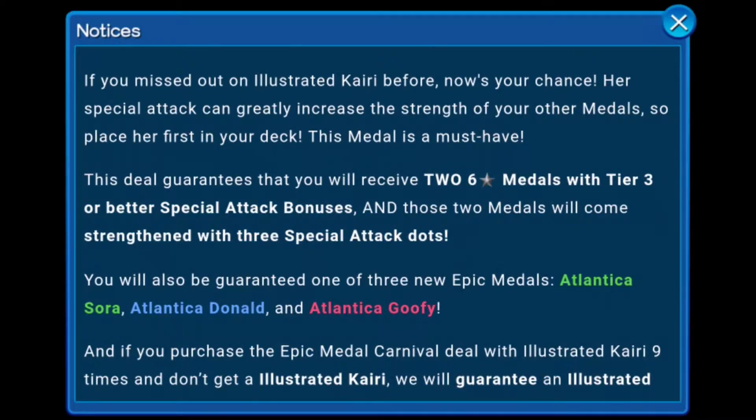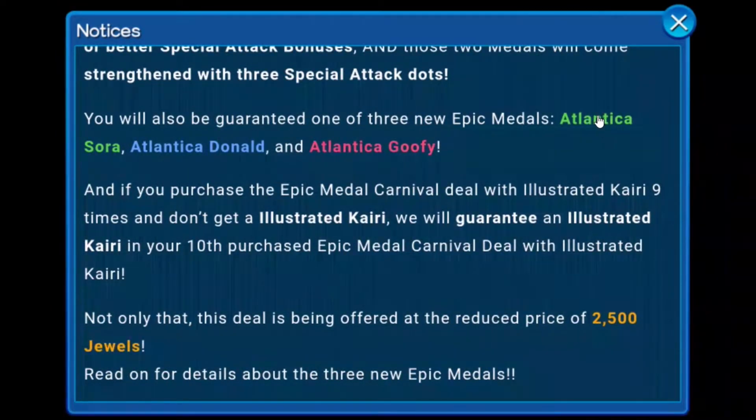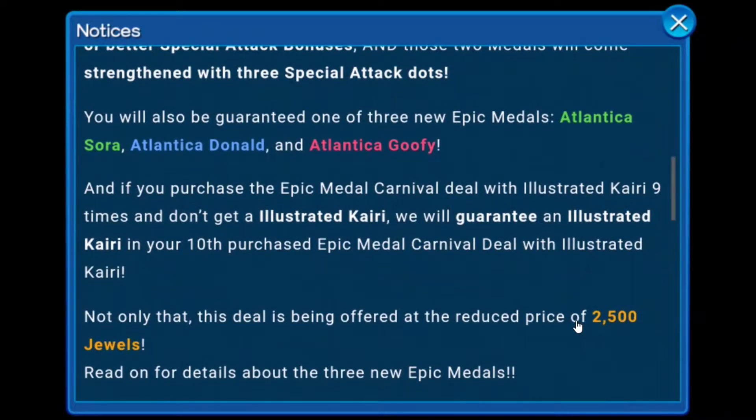We already know about this from Twitter — they made a tweet last night about this new deal. If you pull for the Carnival Illustrator Kairi nine times without getting her, you'll be guaranteed one on the 10th pull. So we are back to 10 pulls, which really sucks. This deal is offered at 2,400 jewels — it's a bit cheaper, but we're back to 10 pulls instead of the 5-pull deals we've had for the past three or four events. Illustrated Kairi is a phenomenal medal, but compared to the deals we had before, it's really not worth it at this point.